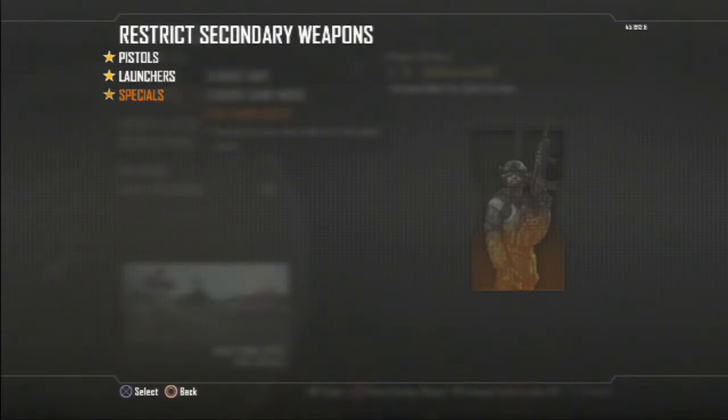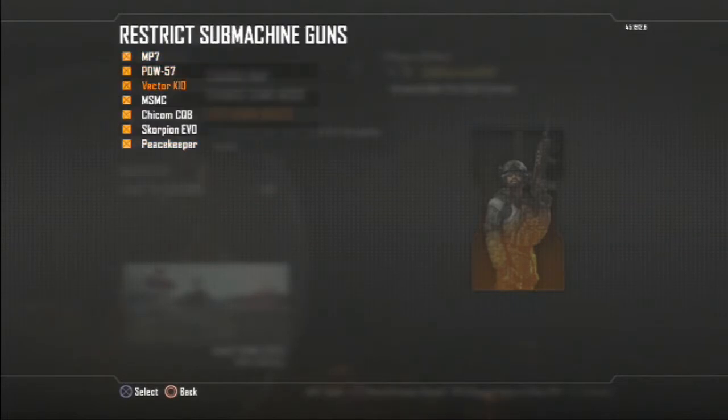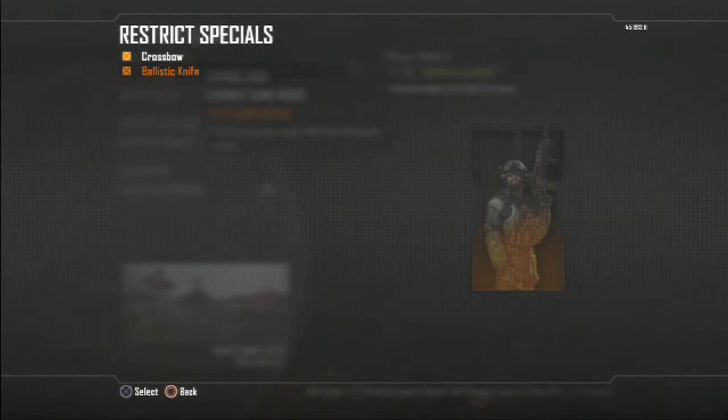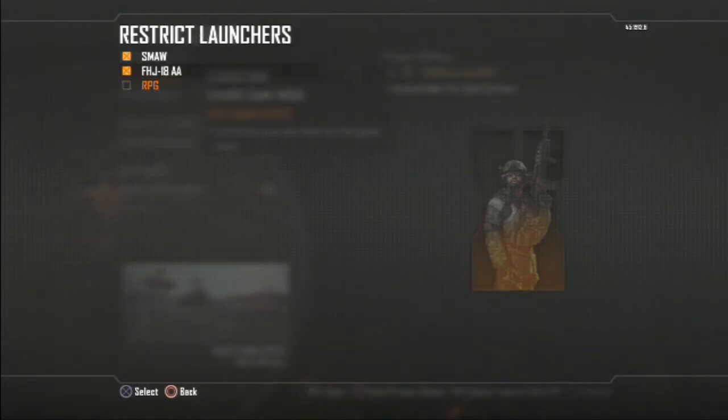Once in a while I practice without restrictions, but after one or two tries I like to re-enable them to add a bit of challenge. So if you want to trick shot, you can disable or re-enable whatever you need.